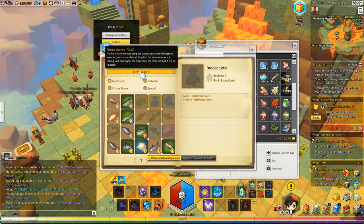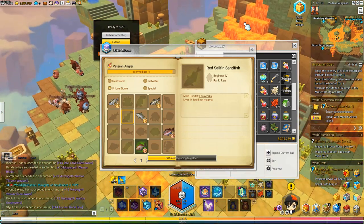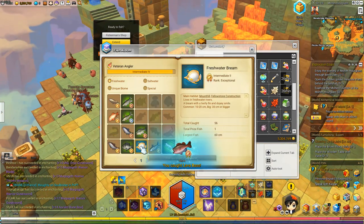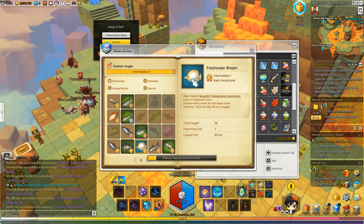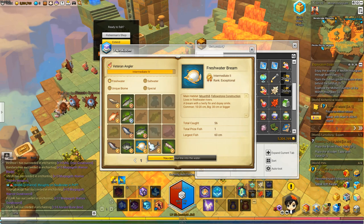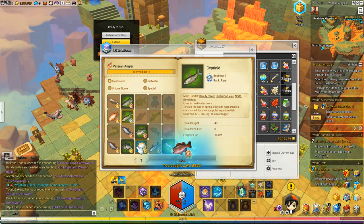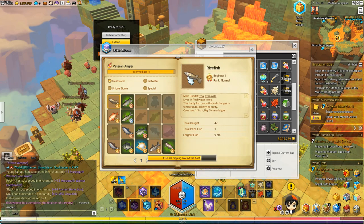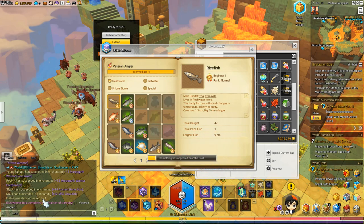If you collect a prized fish — which is a rare version of a current fish, kind of like a shiny Pokemon — you'll get that mastery bonus again. I think it has to do with the metal tier you pick up: bronze, silver, and gold. If anyone wants to tell me exactly what a prized fish is or how you can tell when you get one, let me know — I believe it's just a small chance to get a rare version of that fish.